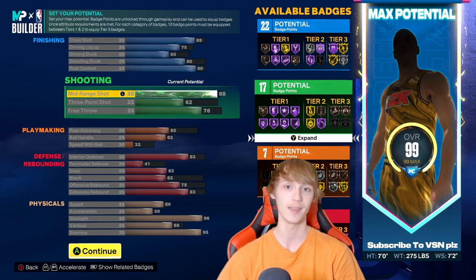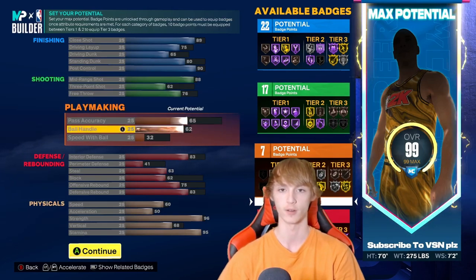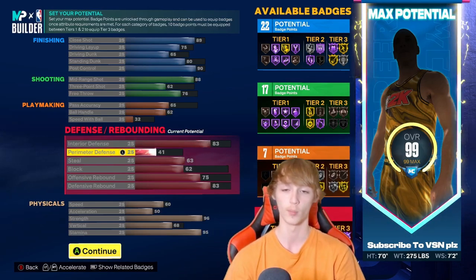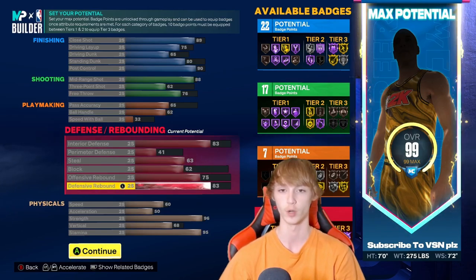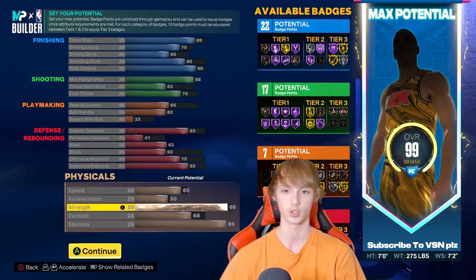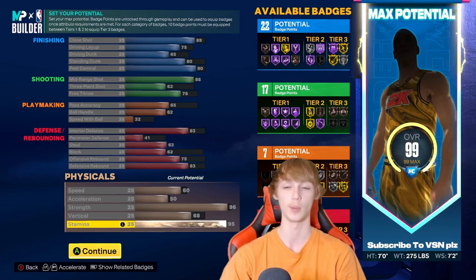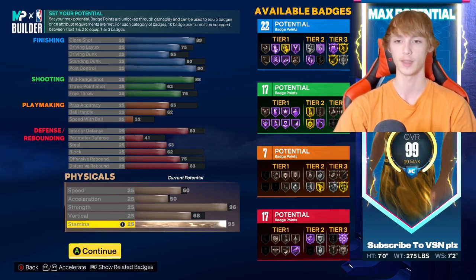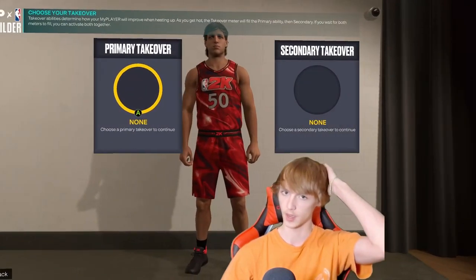62 ball handle, 32 speed with the ball. He has 83 interior defense, 41 perimeter defense, 63 steals, 62 blocking, 75 offensive rebounding with 83 defensive rebounding, and 60 speed, 50 acceleration, 96 strength, 68 vertical, and 95 stamina. He's definitely a post guy. His badges: 22 finishing, 17 shooting, 7 playmaking, and 17 defensive badges.